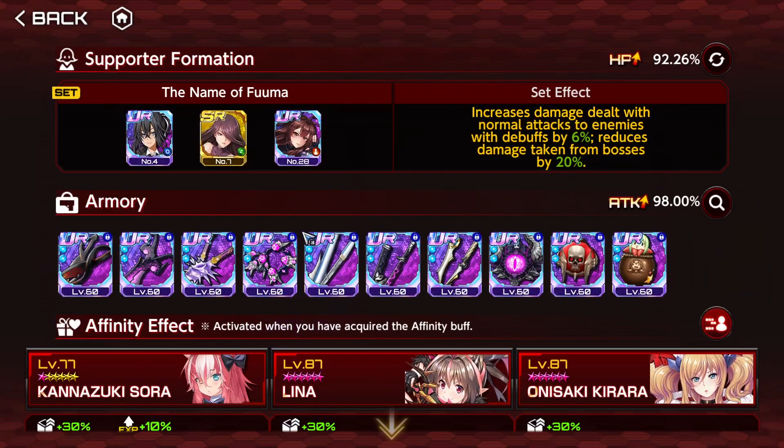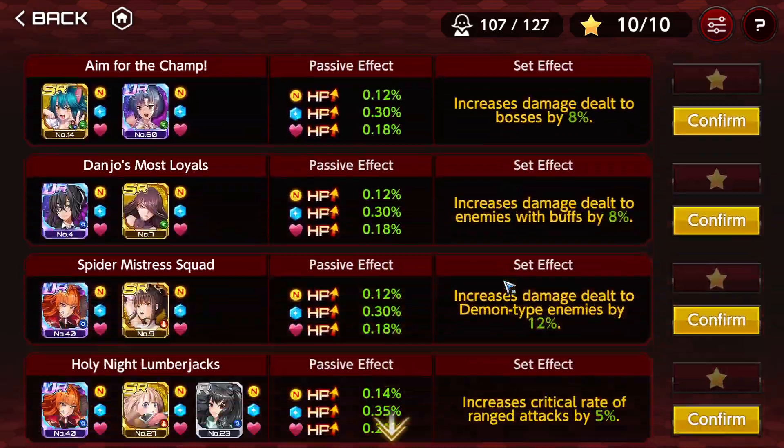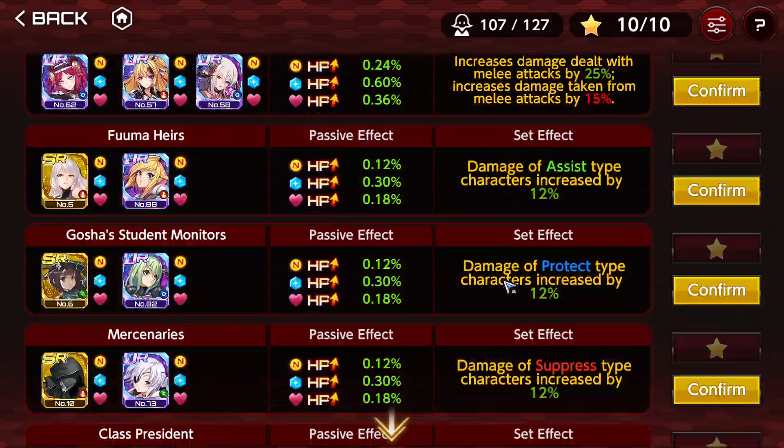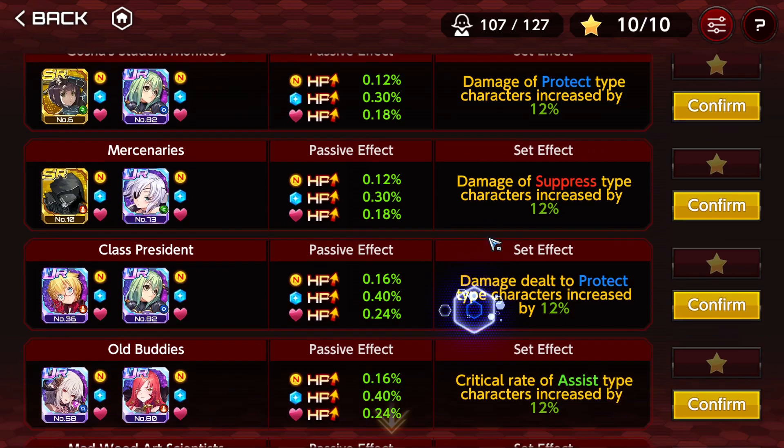First and foremost, I'm going to change my formation for something that enhances Protect. Let me check - going down here, we have damage increase of protective characters increases by 12%. Pretty nice, I could equip this.